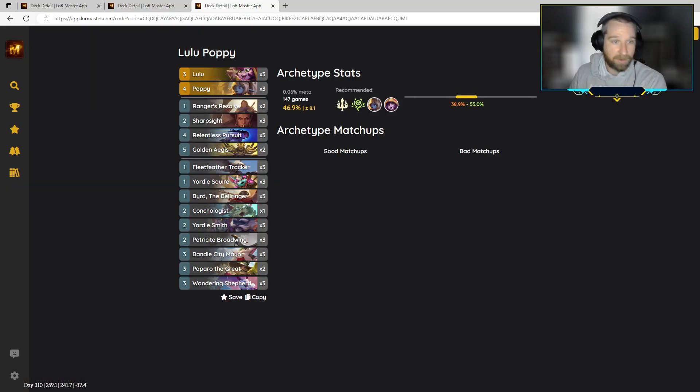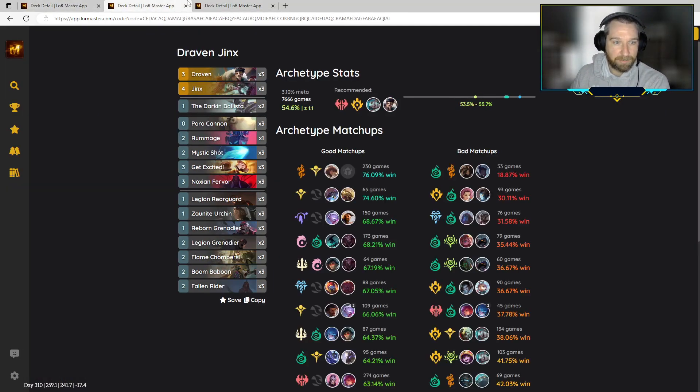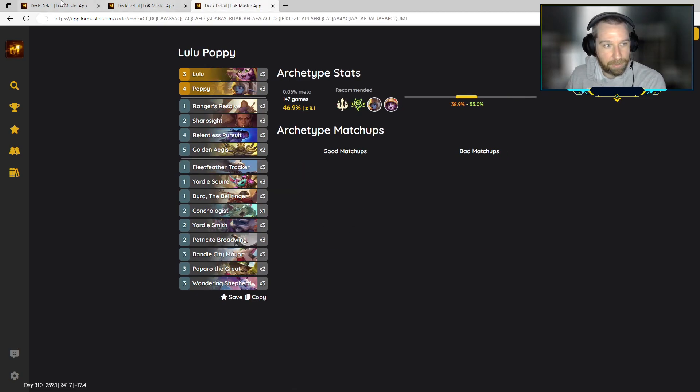You don't need to be dabbling with Reaver's Row or whatever you think the hotness is this week. Just play something that's pretty straightforward and strong and good, and it should hopefully be enough to carry you the whole way. With that in mind, this week we are going to be playing Annie Swain, Jinx Draven, and Lulu Poppy.